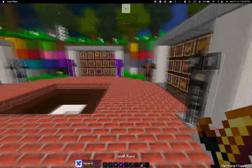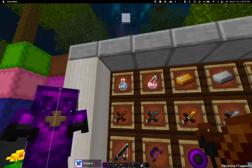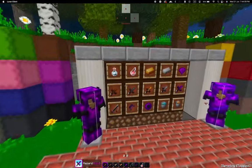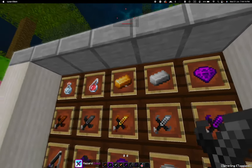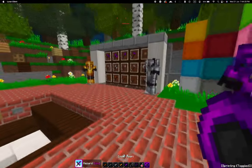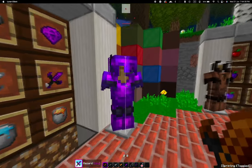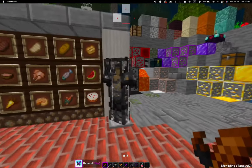I will showcase the pack first. I really love the particles — pretty good. This is the ore. And this is the armor — yeah, this is the enchanted one. This one is iron, golden, chain mount...